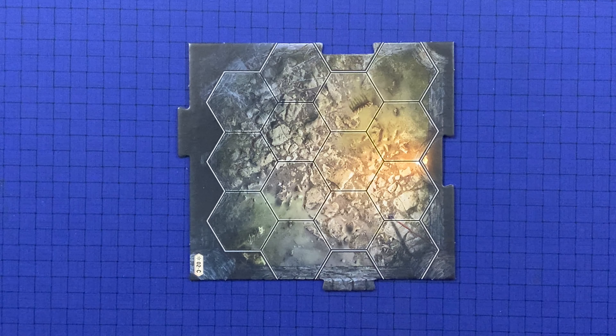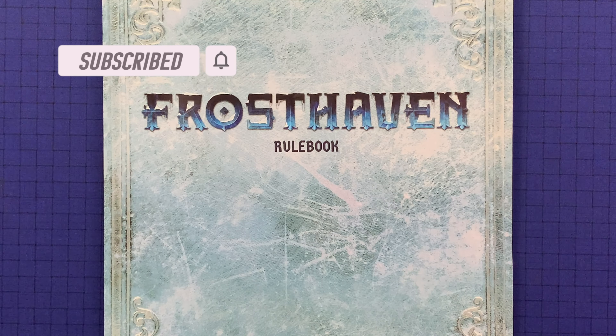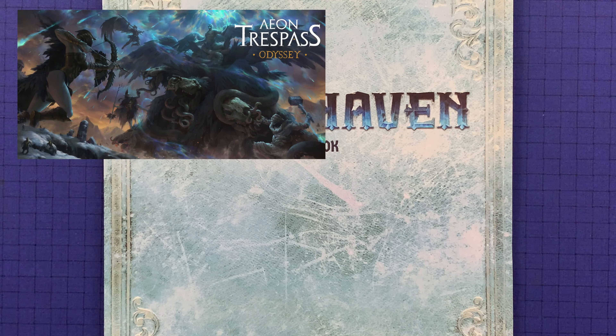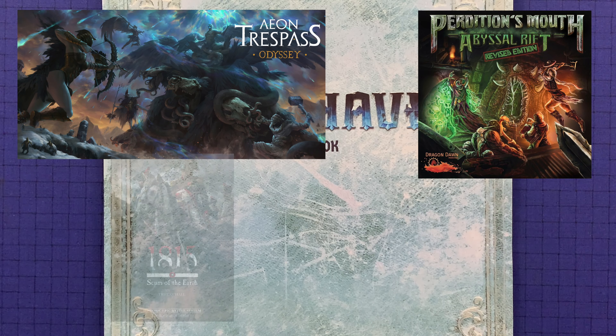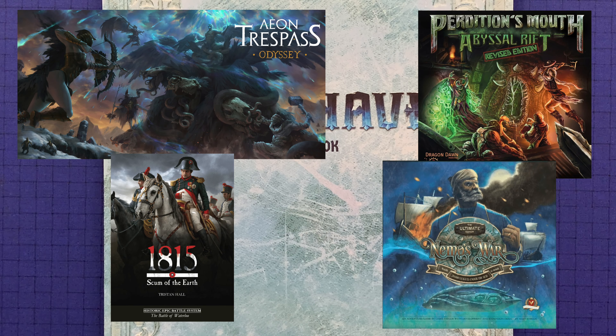If all characters become exhausted, the scenario is lost. That covers everything you need to know about character turns. If you haven't seen the previous videos, part one covered getting started, part two covered scenario gameplay general rules, and the next part will cover monster turns. Then we'll cover campaign overview, and the final part of this six-part series will be the outpost phase. Coming up: how to play Aeon Trespass Odyssey, Perdition's Mouth gameplay, how to play 1815 Scum of the Earth, and how to play Nemo's War. Leave a super thanks in the comments if you're so inclined, and until next time — if you're bored online, bored offline.